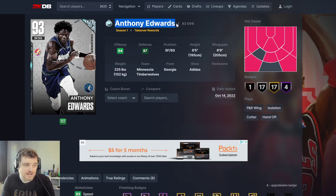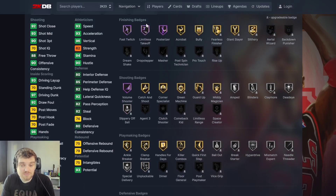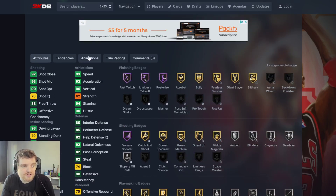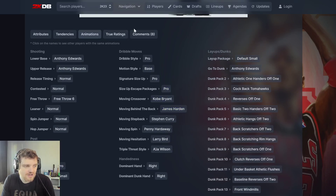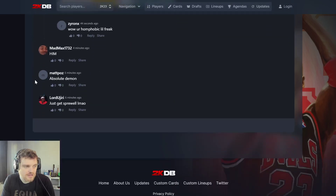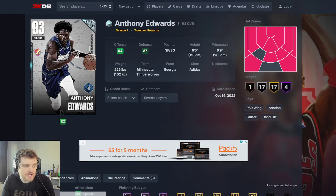Anthony Edwards is the first player, because let's be real, no one's getting Anthony Edwards. Let's be completely honest here. This card is nice, don't get me wrong, but why would you ever spend time on this card? He's a pro dribble style, bad defensive stance, bad layup package, bad behind the back, mediocre crossover. Just get Spreewell — he's 50k.